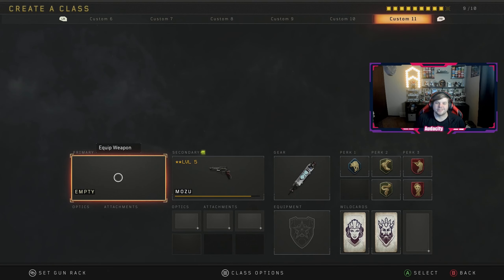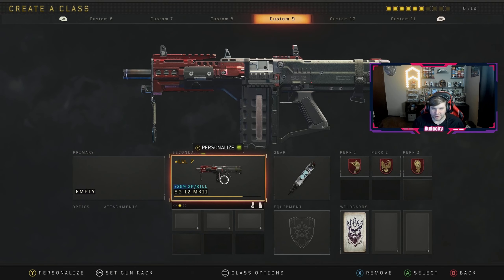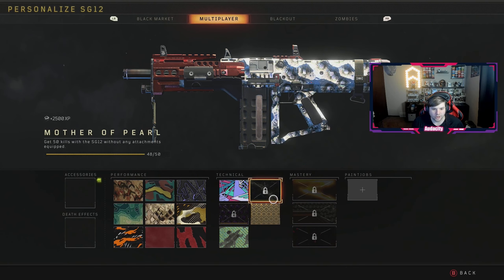What's up everybody, it's your boy Audacity, hoping you're having a fantastic day. Today is the day we unlock dark matter in Black Ops 4 multiplayer. We did it about two weeks ago in zombies, and now two weeks later we are officially unlocking dark matter for multiplayer.